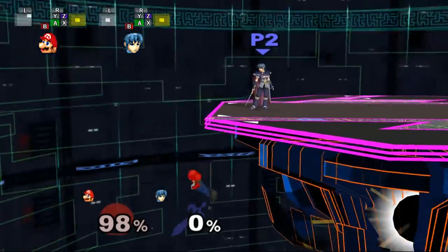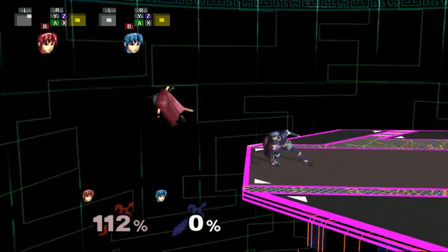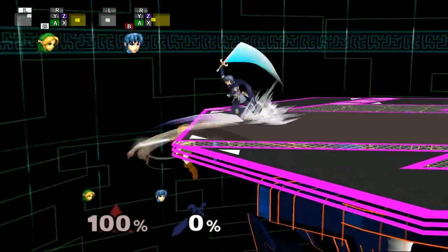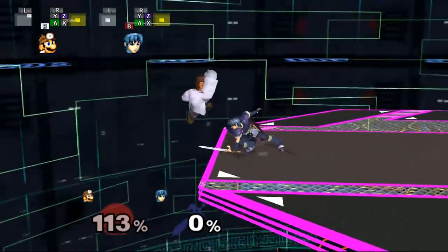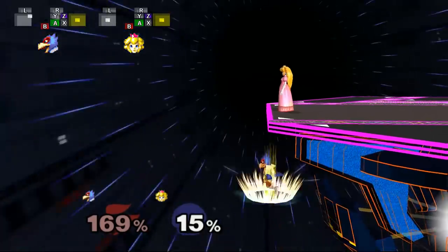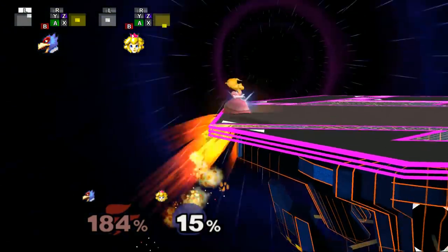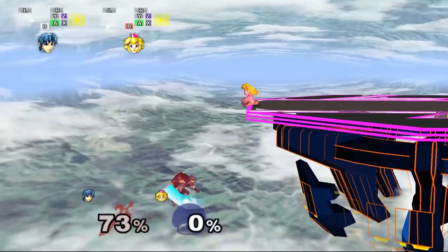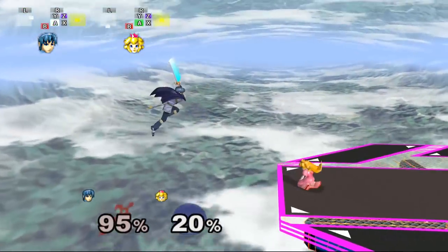When you wall jump tech with these characters and try to up-B at the end of the wall jump animation, you'll usually be too far away from the stage to recover successfully. And if you up-B during the animation, you're still extremely vulnerable since you won't be able to sweet spot your recovery. One of the most important things to know about wall jumps is that you can act relatively quickly after wall jumping and wall jump teching, and taking advantage of this is how you can survive better after wall jump teching with Marth.